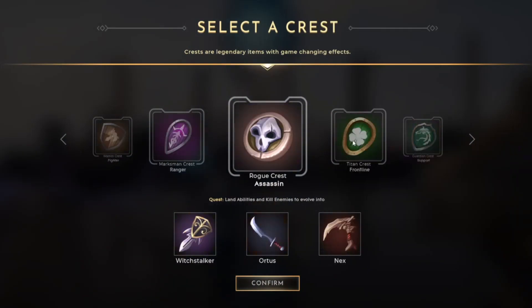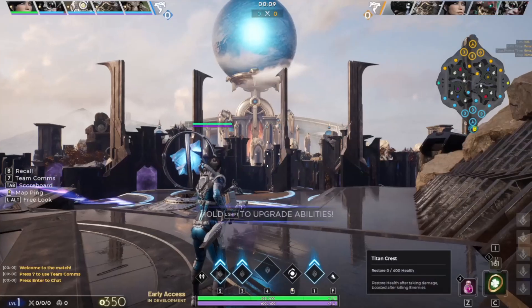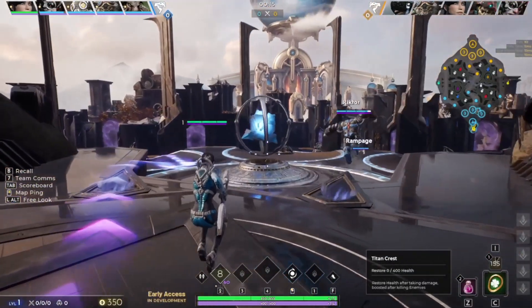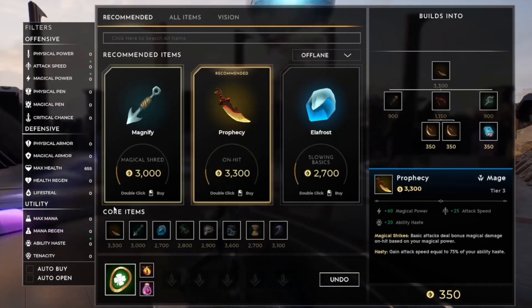I'm going to start how I usually start with my Titan Crest and then go into my Razorback, where I can reflect 50% of damage I take back to him. I'm going to upgrade my 2 because I think I'm going against Richter, instead of my 1 as my stun. I don't want to get close to Richter.